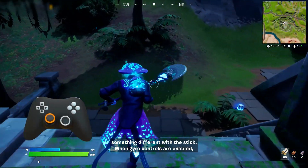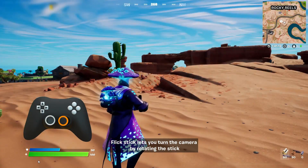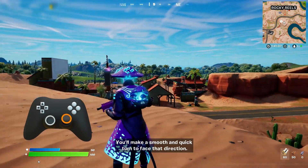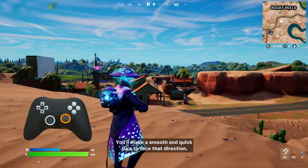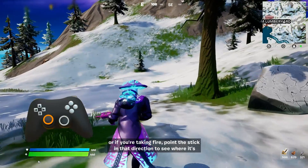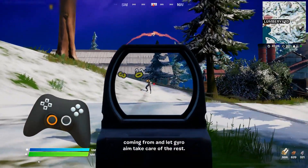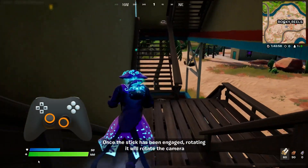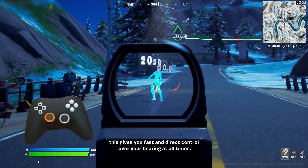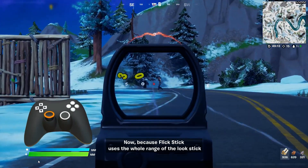When gyro controls are enabled, you also have the option to use flick stick. Flick stick lets you turn the camera by rotating the stick. When you first point the stick in any direction, you'll make a smooth and quick turn to face that direction. For example, pull the stick back to quickly look behind you, or if you're taking fire, point the stick in that direction to see where it's coming from and let gyro aim take care of the rest. Once the stick has been engaged, rotating it will rotate the camera — so between flicking and rotating the stick, this gives you fast and direct control over your bearing at all times.